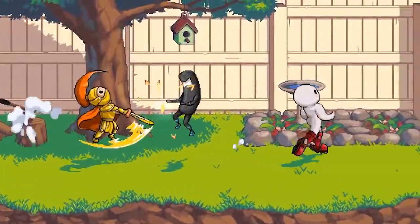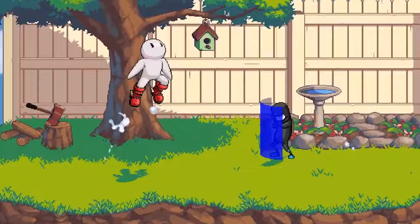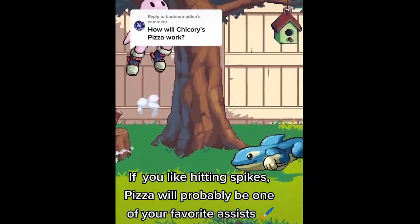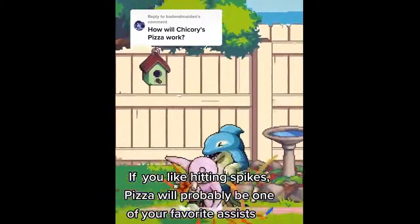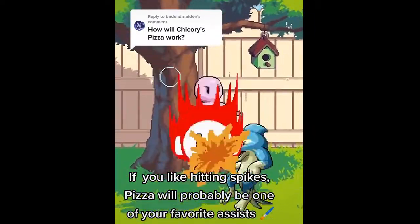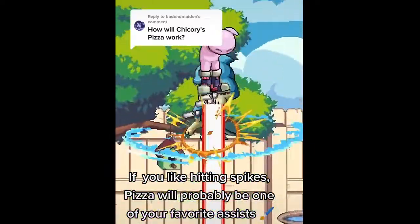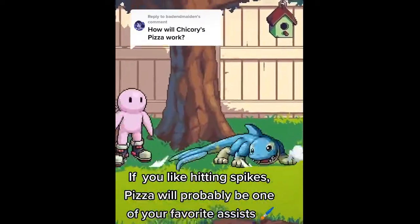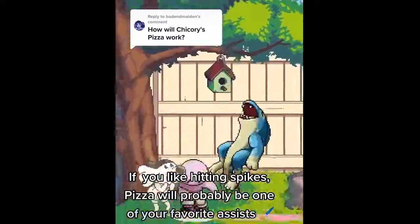Next is Aine from Renane. She does a four hit combo that comes out on frame one and is meant to be a combo starter or an ender. Pizza from Chicory summons a paintbrush that moves forward along the ground, and any opponent who touches the paint gets popped upwards. The paint covers the entire stage — you can activate this from one side and it will reach all the way to the other side, which is kind of crazy.